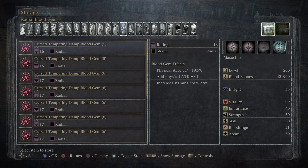Blood gems are special items that you get to apply to your weapons to improve its properties — its damage, its elemental attacks, its everything.